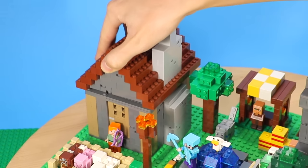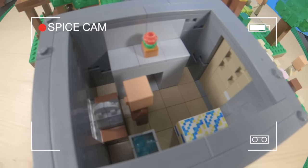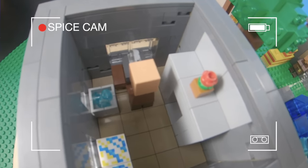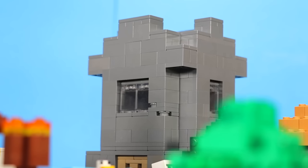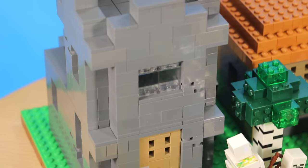The second building is this larger one — it's like a cabin with a chimney. In here I wanted to include different workstations for villagers, because you've got to keep those villagers busy. I included a furnace, a stone cutter, and a cauldron.